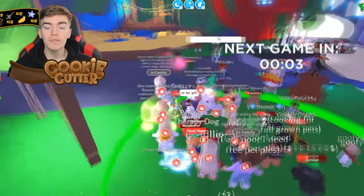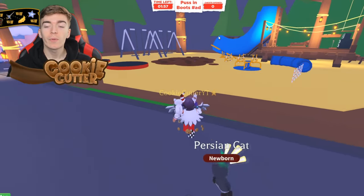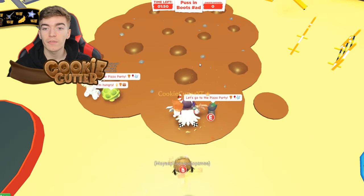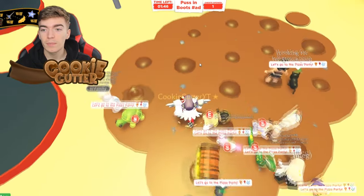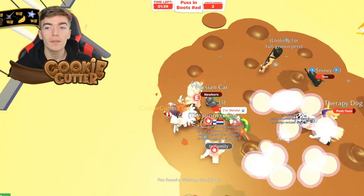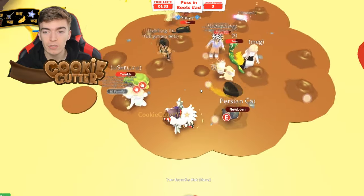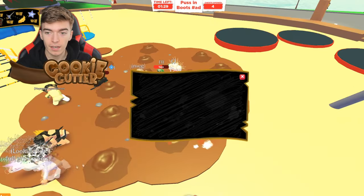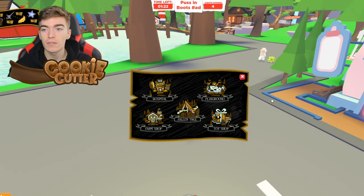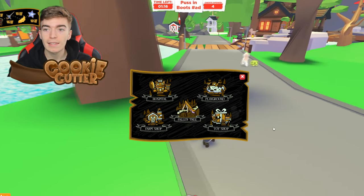Once the countdown hits zero, you're going to have to locate the dig sites. These dig sites change location each time the minigame runs, and once you head over to a dig site, you can actually collect multiple items by digging it. You want to make sure you're one of the first players there to claim the most items before other players dig up the chest. There is a map which players can open — once you click on it, it will tell you the locations of all the dig sites, and clicking one will direct you to the exact location you need to go.